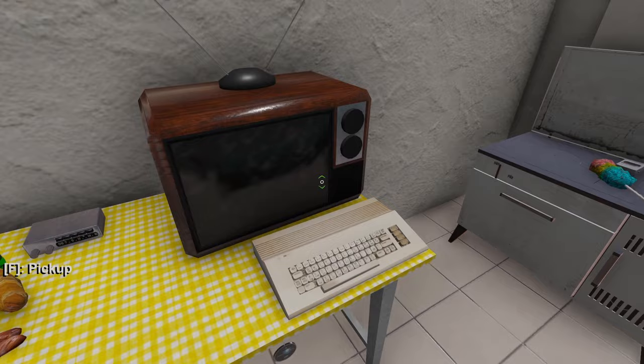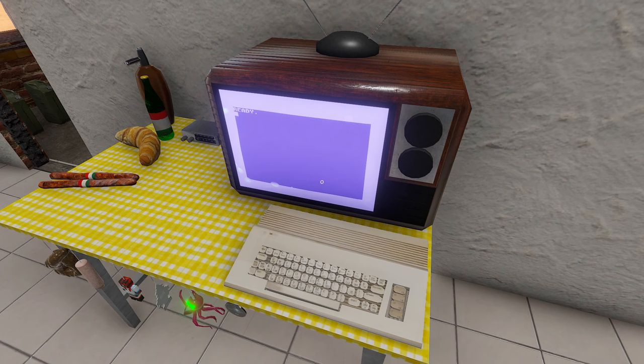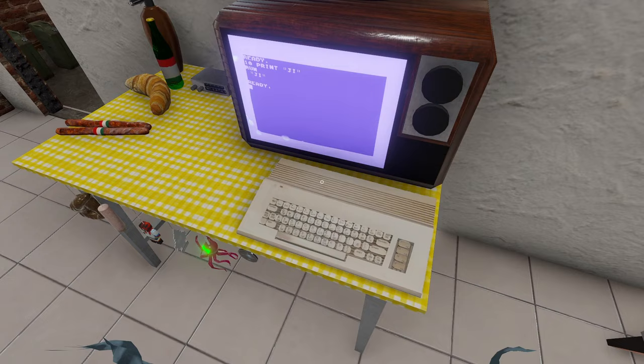You're going to get a music box, which is basically junk. You get a TV and a computer, which as I've mentioned in previous episodes, we can turn on and use. And you can actually use it to do basic programming — print hi — you've got a computer and a TV you can play with.